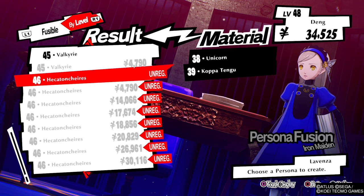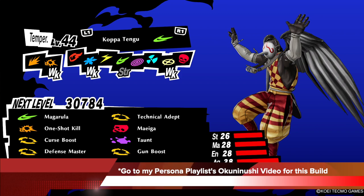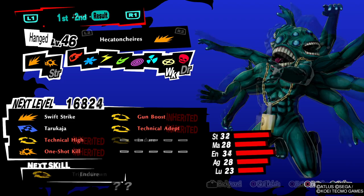Take this Unicorn you just made, and combine it with a Kobatengu to make the Hector. The Kobatengu needs to be this specific one — you can see how to build it by going to my playlist and looking at the Okunushi video, and you'll see how to make this specific Kobatengu build. The skills you want to carry over are Gun Boost, One Shot Kill, Technical Adapt, and Technical High. This is going to give you crazy gun damage and the ability to keep all of your buffs if you do a critical hit, because of Technical High.